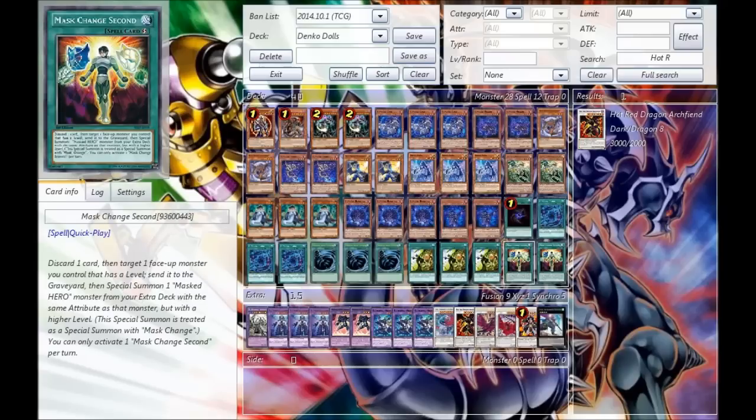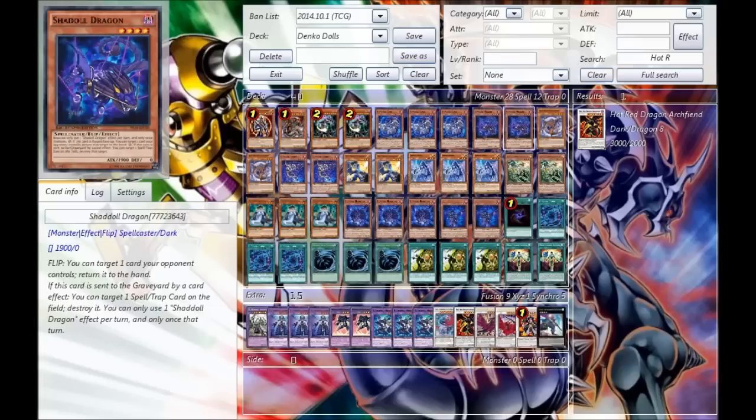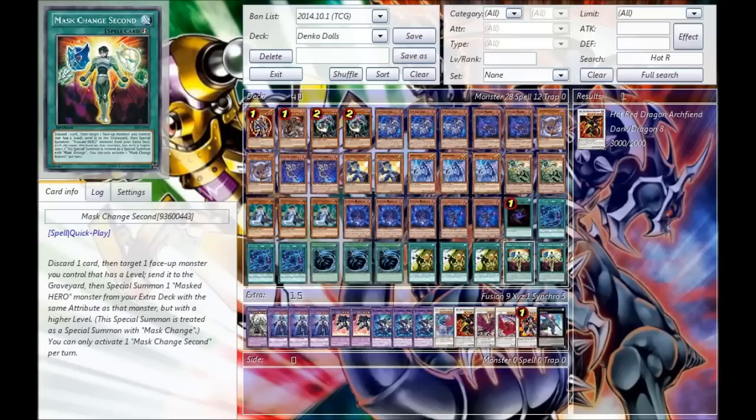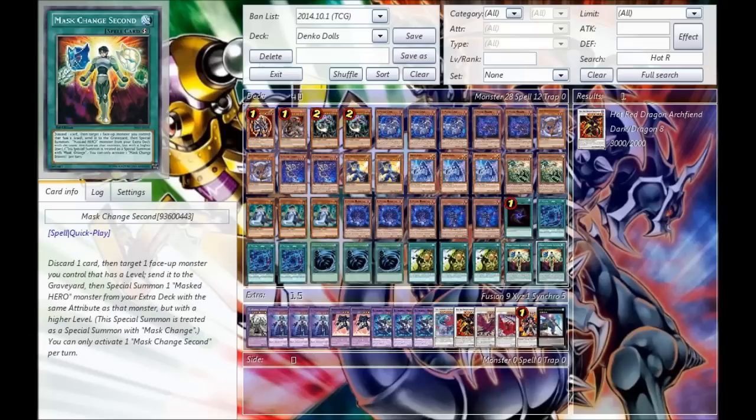Next, we run an interesting little card, which is Masked Change 2nd. I decided to run this because it's actually pretty amazing in this deck — I think this card works exactly like Super Poly, in that the cost actually manages to trigger Beast's effect. So any Shaddoll monster discarded as well as the monster sent to the graveyard triggers Beast. You're basically getting a Super Poly out of it in terms of value, plus your Dark Law, which just wrecks everything in this game right now. So it's pretty amazing.